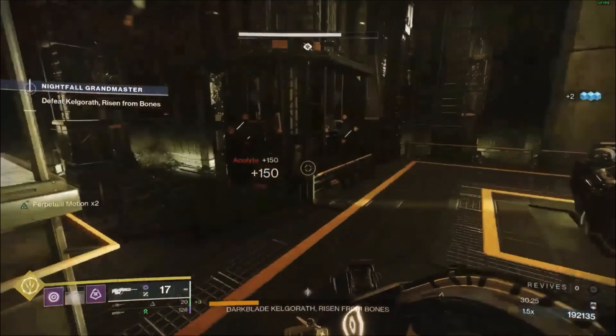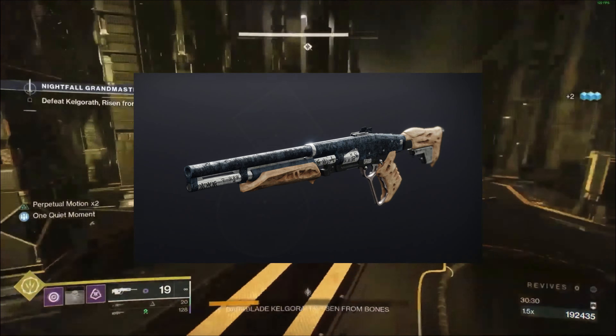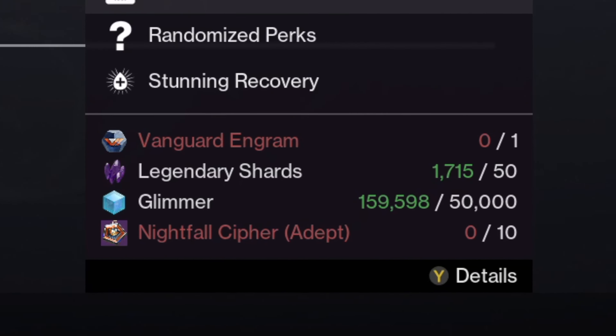In this strike there are a lot of Arc Wizards and Knights, so you can use Arc and Solar Resistance mods. The Nightfall weapon this week is the Mindbender's Ambition Shotgun — you'll be able to get this weapon through Zavala, and you'll need 10 Nightfall Cyphers for the Adept version.